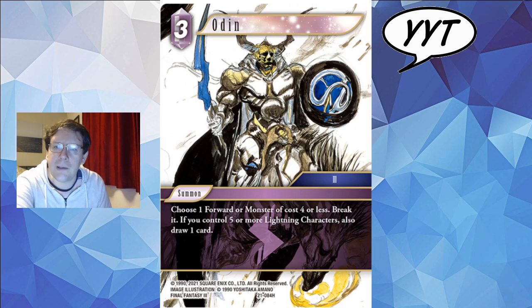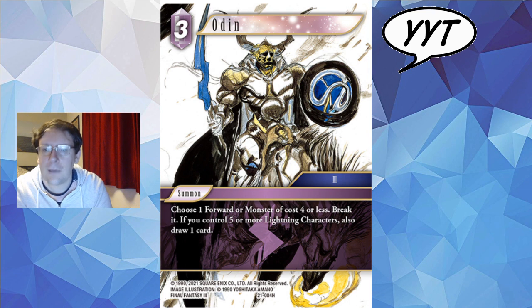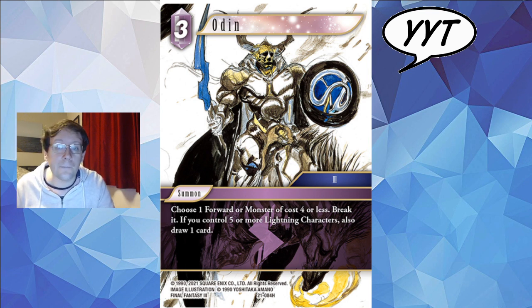Odin. Wow, look at that tortured face — that guy has seen some stuff. As is fitting of basically every Amano card, it is sleeve-considerable. Choose a forward or a monster of cost 4 or less — so it's already miles better than the Opus 1 four-cost Odin because it costs 3 and has more flexibility. Break it. If you control 5 or more lightning characters, also draw a card. I genuinely think this is insane — one of the most amazing mono payloads I've seen. It's just going to be nuts off Man in Black from Opus 17. Very exciting summon, just like Brunhildr but terrifying.